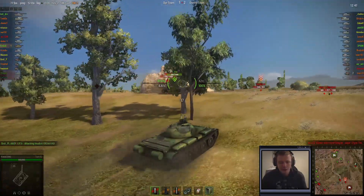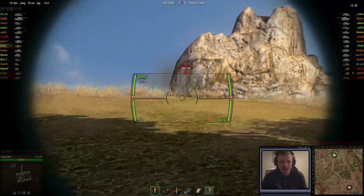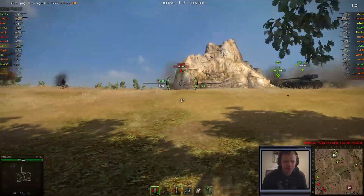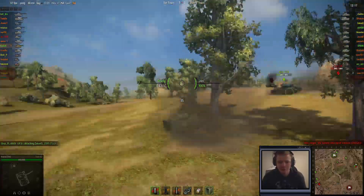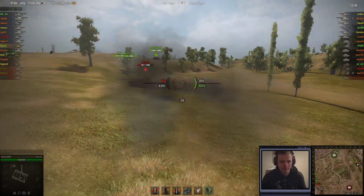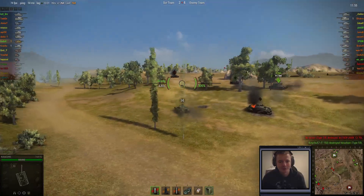The derp cannon doesn't get so bad later on because effectively what happens is the damage pretty much just stays the same through the closing tiers — the highest tiers. It just increases the reload rate and accuracy. Anyway, let's go take a look at what's going on here. This guy is a bit confused, he doesn't know what to do. Get a shot off on him and harass! That's what you're supposed to do. There's three or four of us — we can surely just harass this guy. I think I just detracked him. Not a bad shot for not really aiming. I thought I'd at least get off another shot.